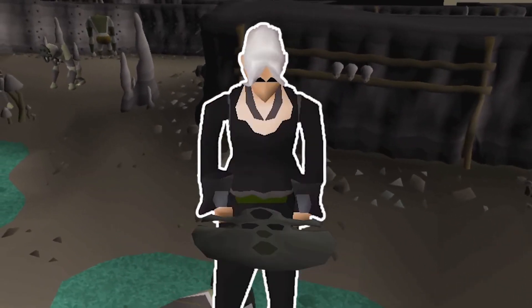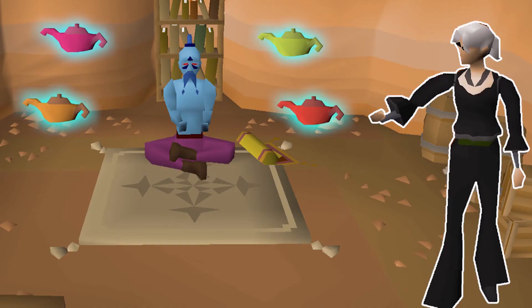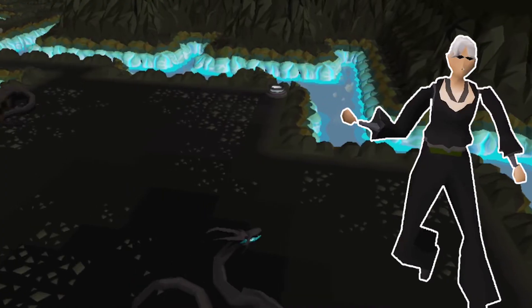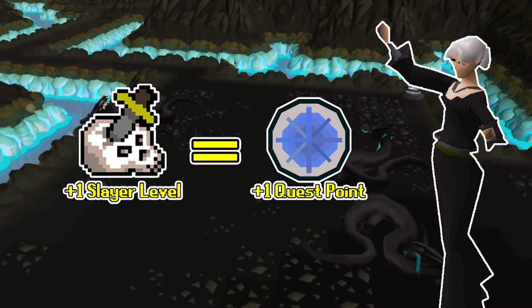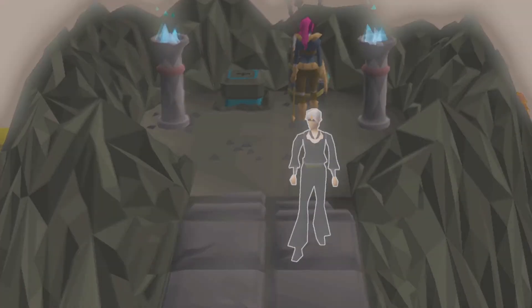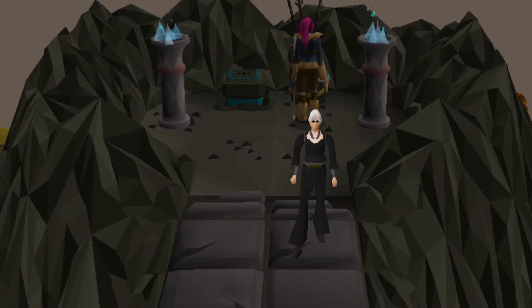The current goal is to get my hands on a Black Mask, so I need a lot of XP lamps to train both fishing and agility in order to meet the quest requirements. And more importantly, I need to raise my Slayer level in order to unlock more quest points. With all that out of the way, I am here to slay. So let's see what my next task gets me.